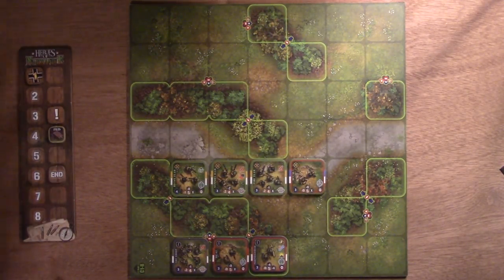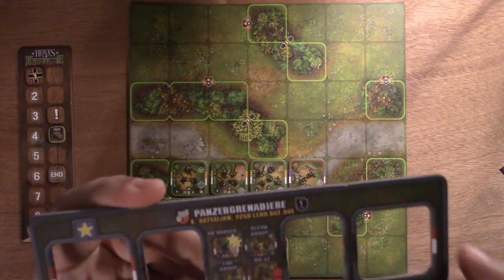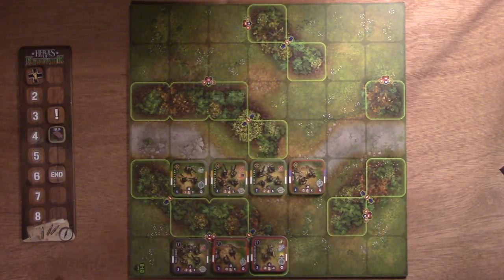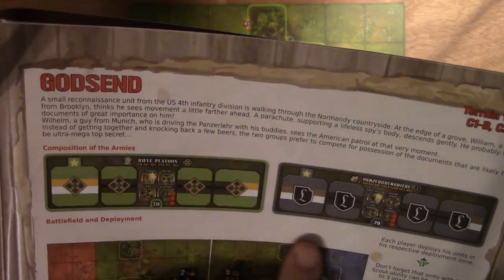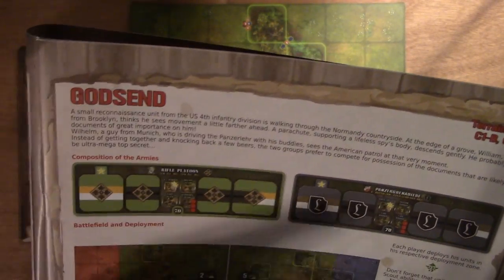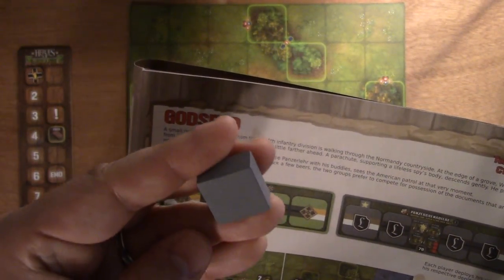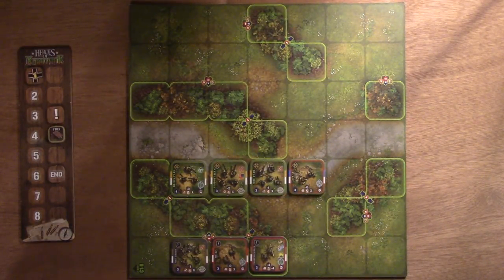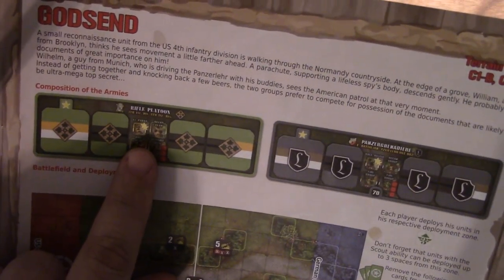Your scenario tells you what units you have — it might say use this recruitment tile. On the recruitment tile, when it gives you all your assigned units, you can look at a scenario like Godsend for example. It tells you which platoon you get, which attached guys, and the same for the Germans. The command unit gives you two order tokens because there are two stars — each star represents an order block you're going to get. You always get at least one bluff, which has no order.